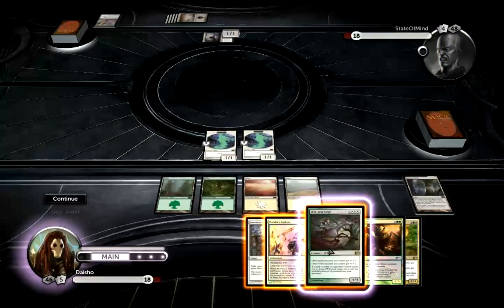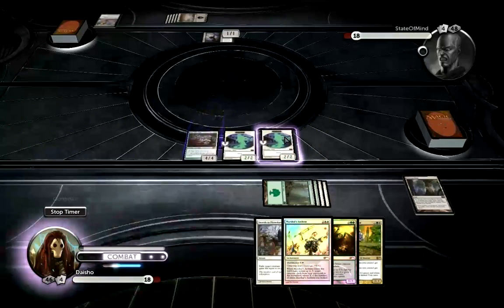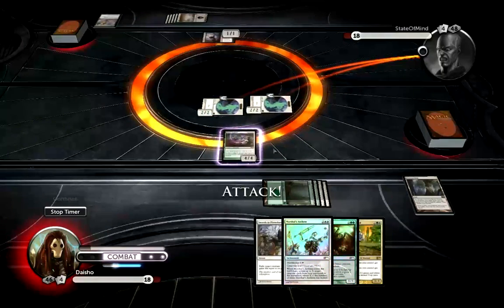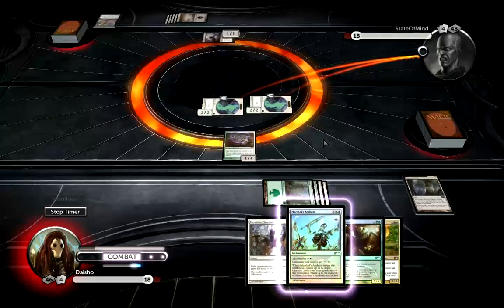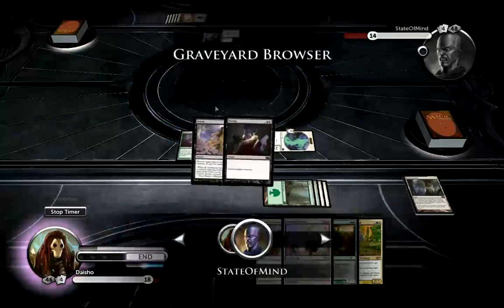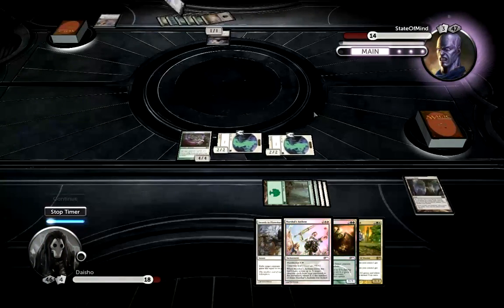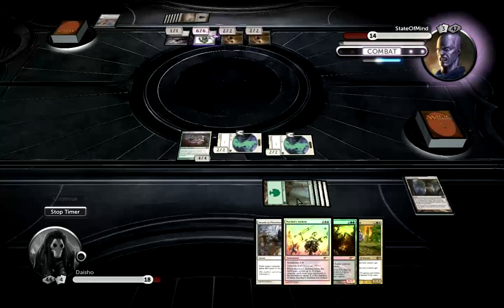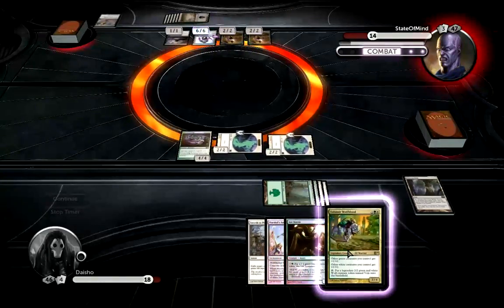Ant Queen — not great. But I can still play this Wiltleaf Liege. And hopefully if I draw a couple more lands, I can get Marshall's Anthem out there. I basically get at least two free damage in because of Wiltleaf Liege, and hopefully more if he doesn't have another removal spell. He's played only two so far and that deck is just full of them. He might even have a Corrupt or just a Grave Titan, but Grave Titan is definitely something I had to kill. It's good that I saved the Swords to Plowshares for it.